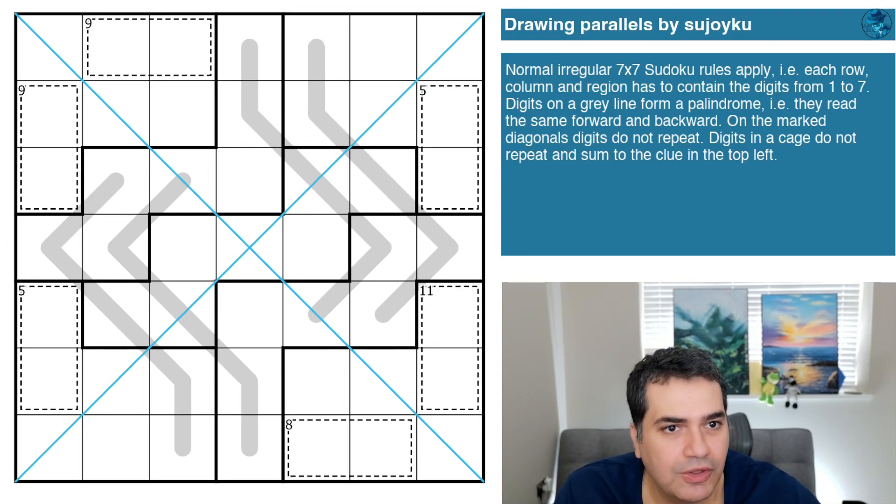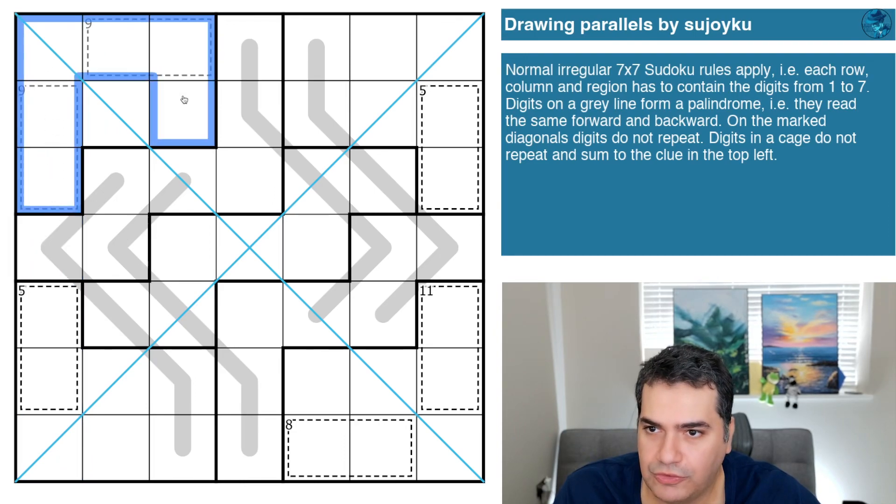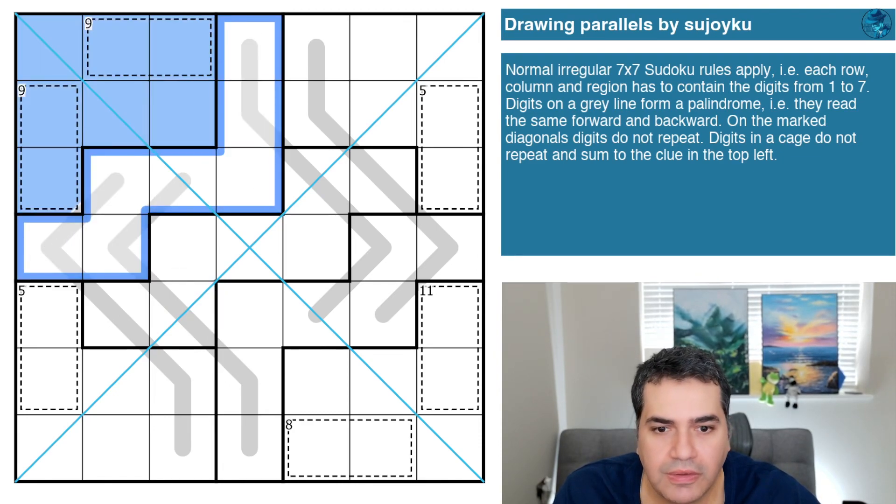So we have 'Drawing Parallels' by Sujoiku — sudoku with joy instead of 'do' — and it's got fairly straightforward rules. I think this is the first time we're doing region-based puzzles on this channel, so it's worthwhile taking everyone through the rule sets. Normal irregular seven-by-seven sudoku rules apply: digits one to seven in every row, every column, and in regions — not boxes — that each contain seven cells and must also have digits one to seven.